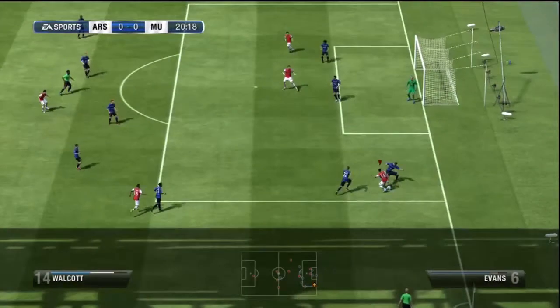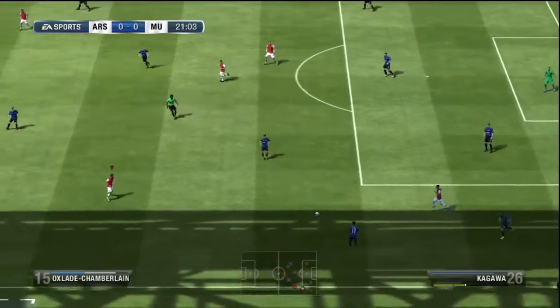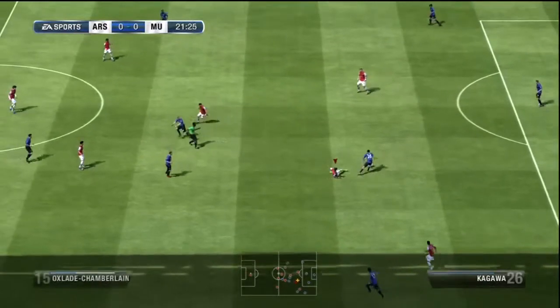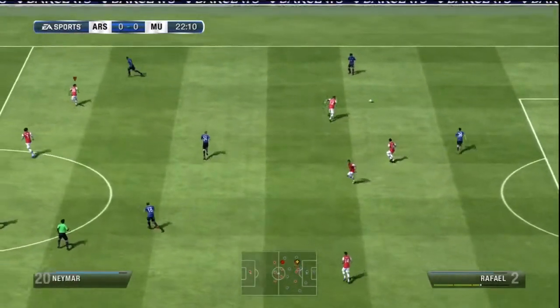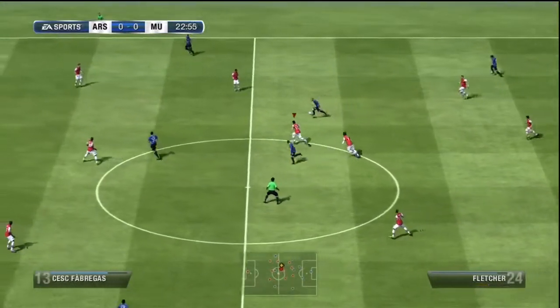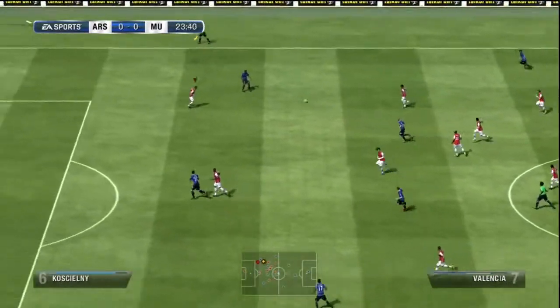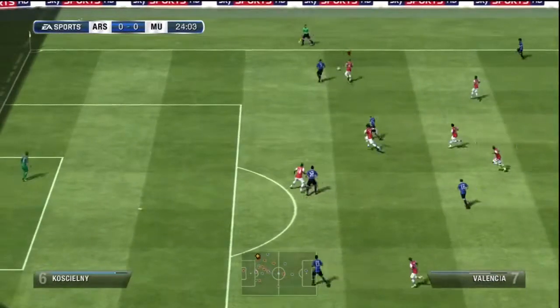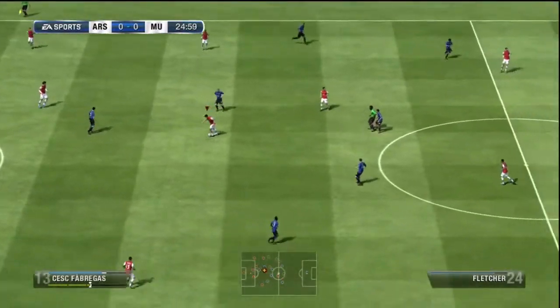Oh, look at that by the Ox! Give me a pen — gimme, gimme, gimme! Go on Ox, let's hunt him down, hunt him down. Fellaini almost got there. Fabregas — same applies. They're running the ball around the pitch but they can't do anything because we're just too good.